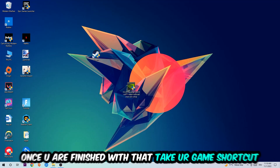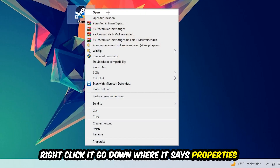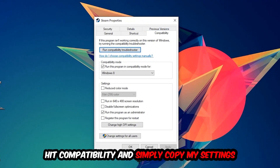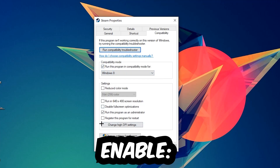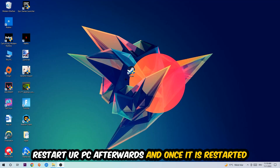Once you're finished with that, take your game's launch shortcut on your desktop, right-click it, go to the very bottom where it says Properties, then hit Compatibility. Copy these settings: enable 'Run this program in compatibility mode for' and select Windows 8, disable 'Disable fullscreen optimizations', and enable 'Run this program as an administrator'. Then hit Apply and OK. I personally recommend restarting your PC afterwards.